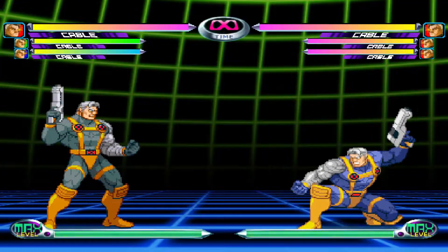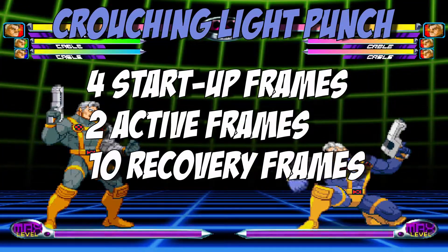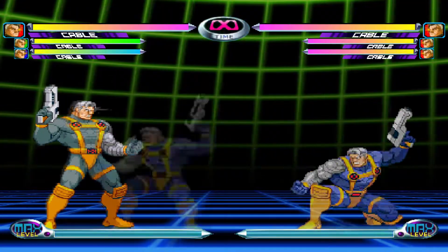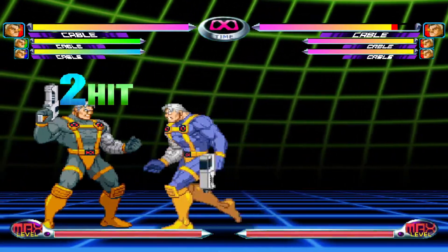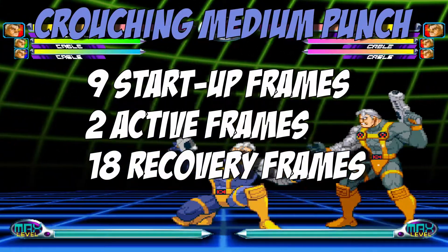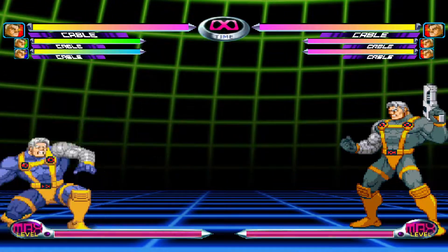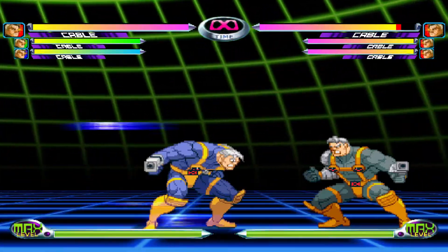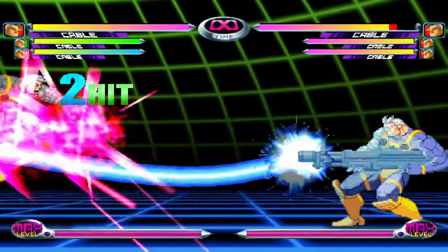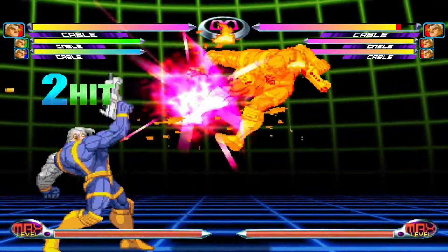Crouching Light Punch is like Cable's other light attacks, meaning it's not that special. Crouching Medium Punch looks cool, but it's mainly used as combo filler and nothing else. Crouching Heavy Punch is one of Cable's best looking moves in my opinion; however, it's not incredibly useful. The bullet he fires doesn't travel far, so you won't be using it for long-range zoning purposes, but you can Special or Super Cancel out of this move.